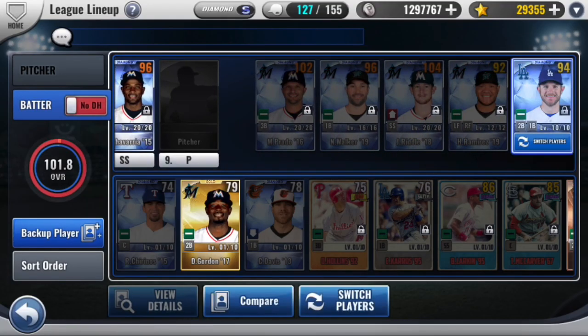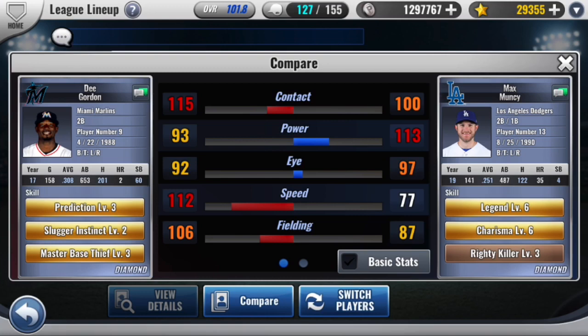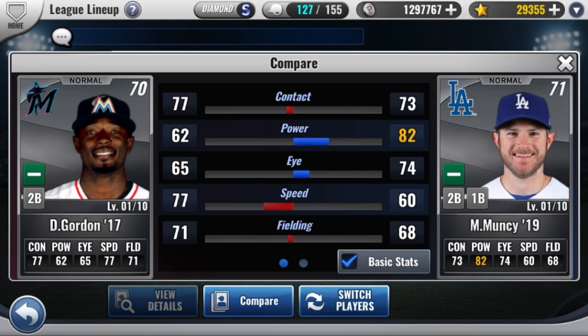He's definitely a big upgrade over my Mac Muncy. I mean, although Mac Muncy's definitely got better hitting stats, Gordon's got better skills and he's also a team player - at the end of the day that's really what it comes down to. It looks like this is going to be it for me for this video. I'd like to thank everybody for watching. Make sure to like, comment and subscribe, and I'll see you in the next video.